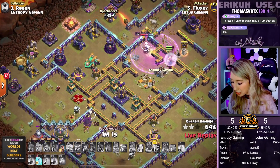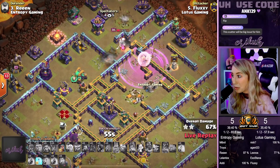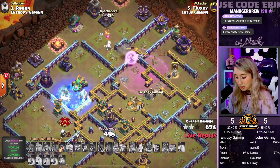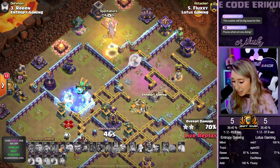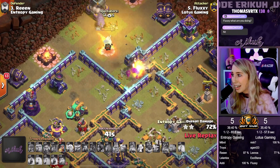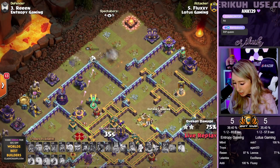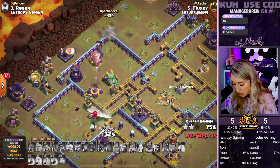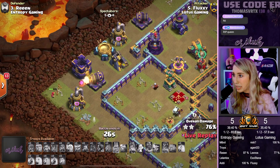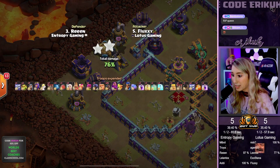Queen is going to get raged up — it's just going to be down to her to pick up some percentage. Right now we're only at 65, and they need percentage. Because if Entropy comes in with a higher percentage or a triple, it's going to be a good war. Another Seeking Air Mine — Queen is living on a prayer. Scattershot fires away on the poor healers. We're down to one. X-Bow takes out the Queen. Scattershot — Queen's gone. Diggy's gone. Archer's gone. 27 seconds left, and there we go — it's going to be a 2-star 76%.